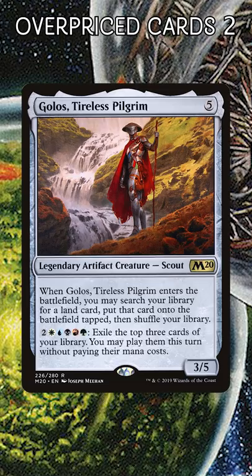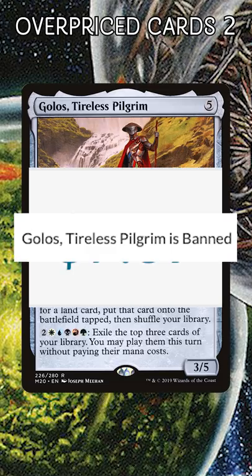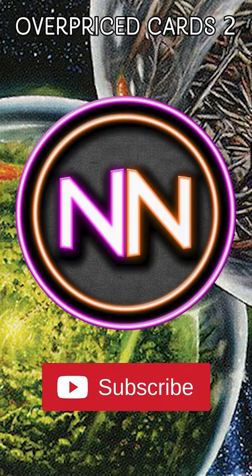Lastly, a quick bonus — Golos, Tireless Pilgrim. $7. This is ridiculously overpriced. He's not even legal in the format. Subscribe for more overpriced cards. Peace out, Tribe Scout.